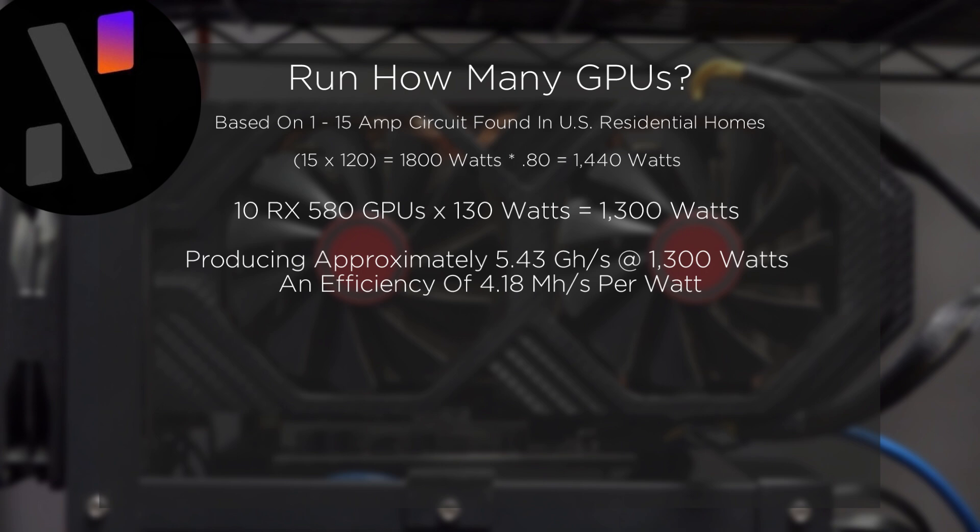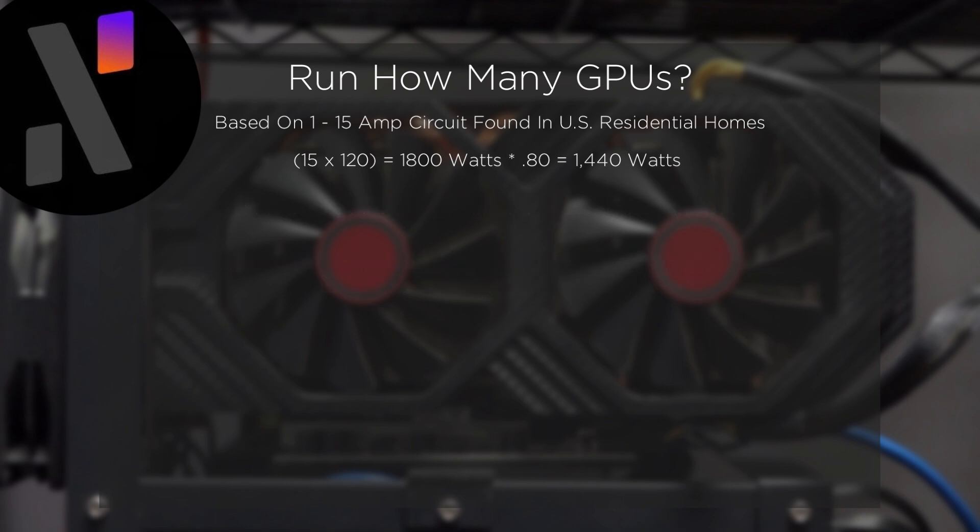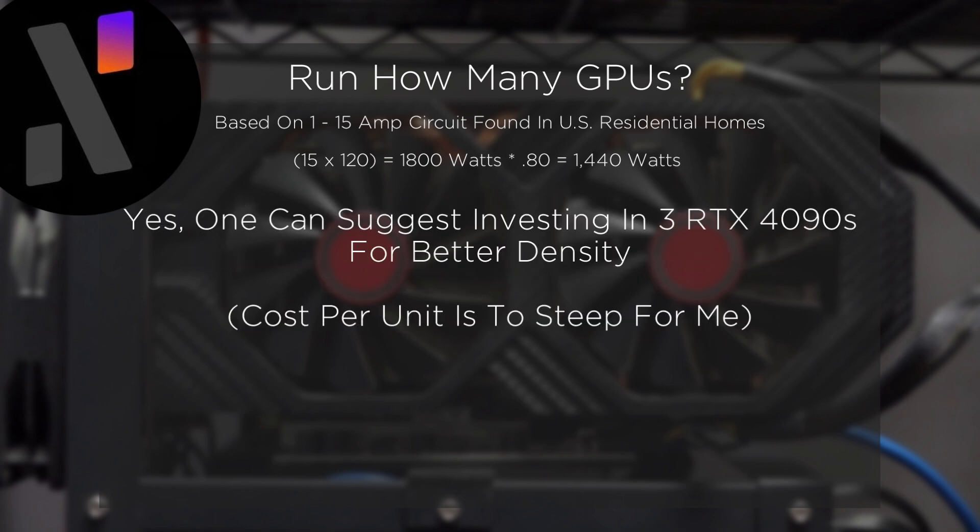I'm going to reference a video I previously made showing the performance of the RTX 4070 for comparison. On a single 15-amp circuit, one can run 12 RTX 4070s for a performance of 21.6 gigahashes at 1,380 watts, creating an efficiency of 15.65. While this may be an extreme comparison, it clearly shows how the RX 580 gets in the way of growing operations. Each of us in the mining community have our own strategies and preferences, but one variable we all share is the hard limit on the amount of power we can draw. In due process, we will reach that limit, which then leads to the question: what now?